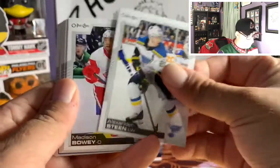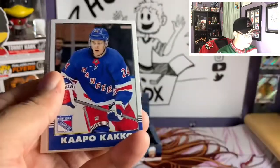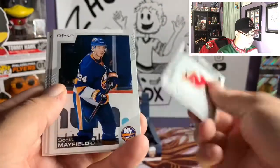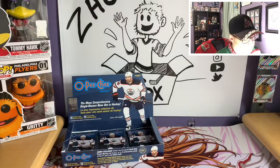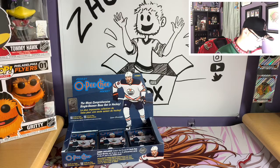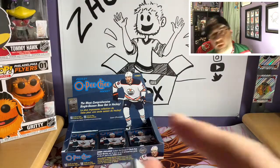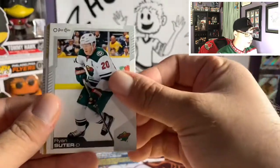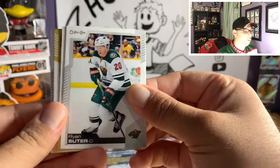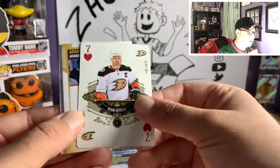Pack eleven: Alexander Steen, Madison Bowey for the Red Wings, Brayden Point, Blake Wheeler, Mathias Jörnmark retro, Kaprizov second year card off to the side, New Jersey team checklist, Scott Mayfield, Pavel Buchnevich, and Craig Smith. Seven packs left. Pack twelve: Jack Eichel, Colton Sissons, Vladimir Tarasenko — that brings up traumatic memories if you watched the one-year video. Ryan Suter, season highlight of Alex Ovechkin, and a seven of hearts Ryan Getzlaf playing card!